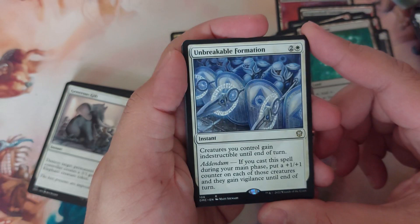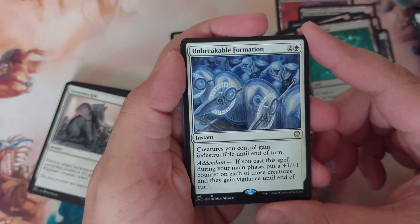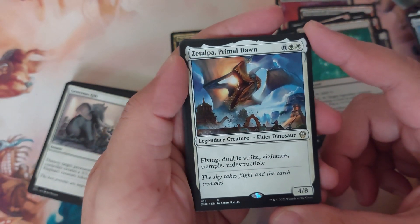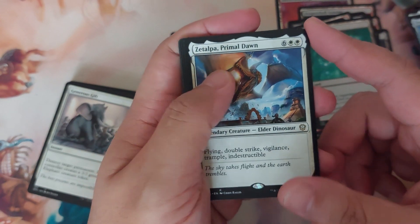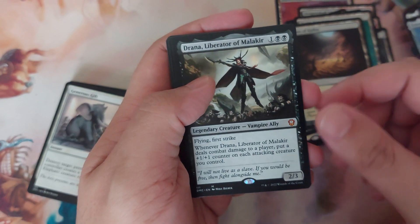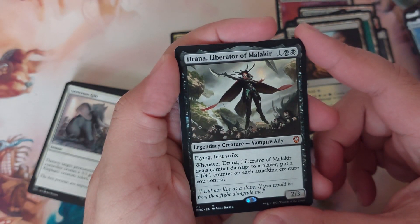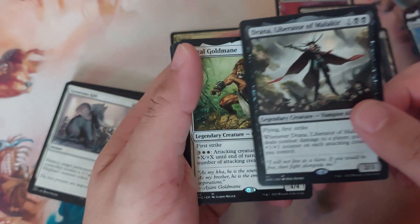Unbreakable Formation — instant, three to cast: creatures you control gain indestructible until end of turn. Addendum: if you cast this during your main phase, put a plus one plus one counter on each of those creatures and they gain vigilance until end of turn. Zetalpa, Primal Dawn — eight mana, 4/8 with flying, double strike, vigilance, trample, and indestructible. Caves of Koilos. Drana, Liberator of Malakir — flying, first strike. When Drana deals combat damage to a player, put a plus one plus one counter on each attacking creature you control — that's a huge buff.